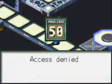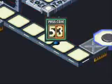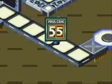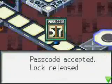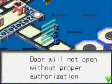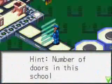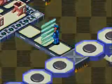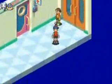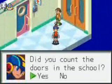You'll want to use the half and half method for this gate as well. To get this passcode, you'll need to count every door in the school. This time, the magic number is 15.